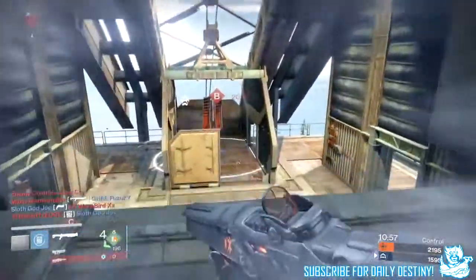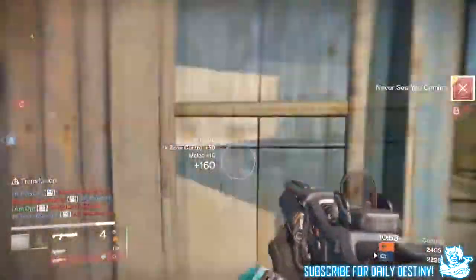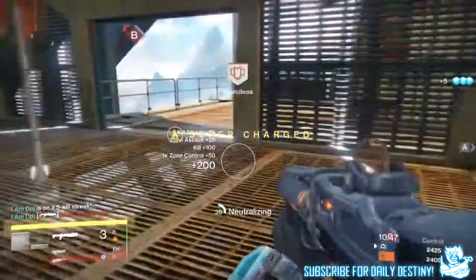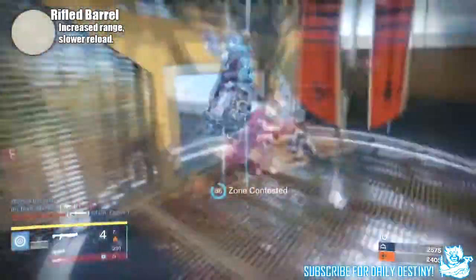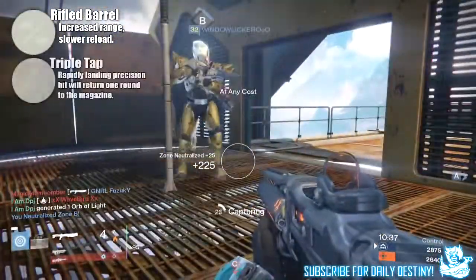Before we get into this video, if you guys could leave a like I would appreciate the support — let's try and reach 4,000 likes. Getting into the video, the first mod we're going to take a look at is one I saw on a few auto rifles: it's called Rifled Barrel — increased range but slower reload. Next up we have Triple Tap — rapidly landing precision hits will return one round to the magazine.